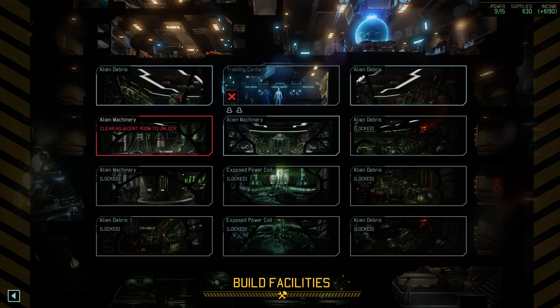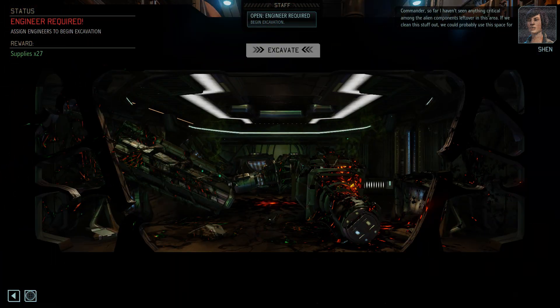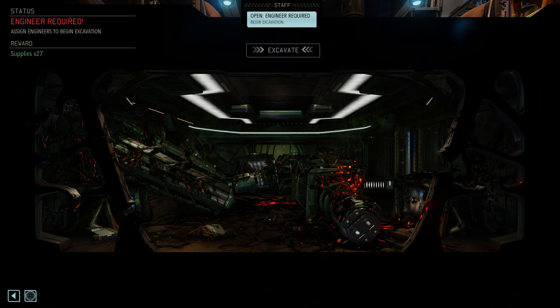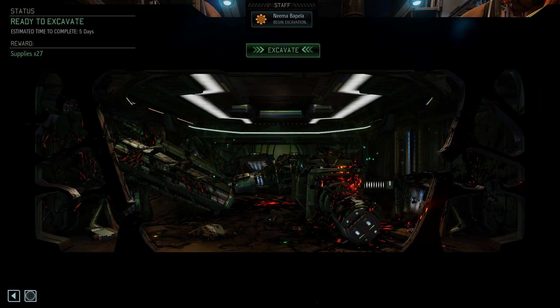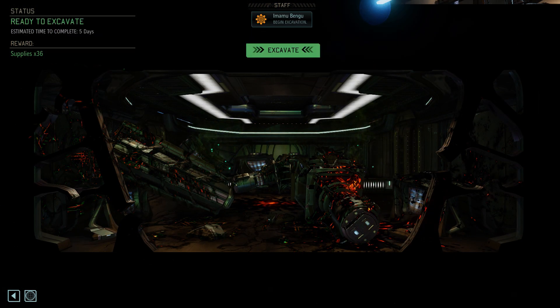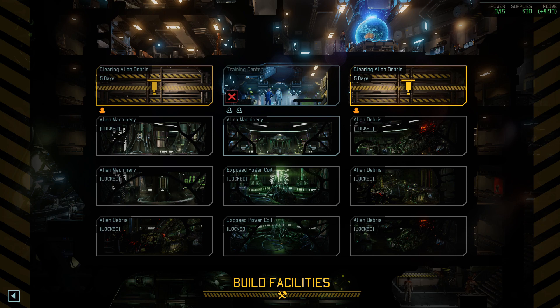So right now we've got a training center. We need to clear certain rooms — I haven't seen anything critical among the alien components left over in this area. We could probably use this space for a new facility. We'll send an engineer to excavate it — that'll be five days. We'll use both of our engineers on this, and hopefully by next episode we'll have a GTS facility to research how to get a larger squad.